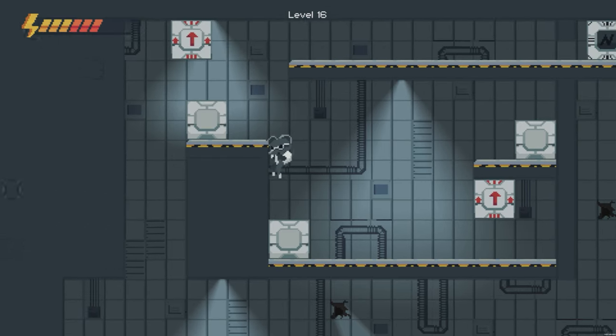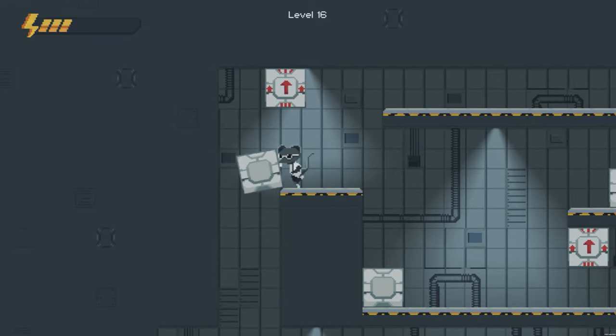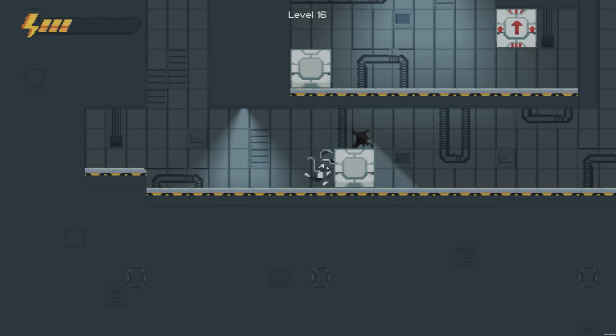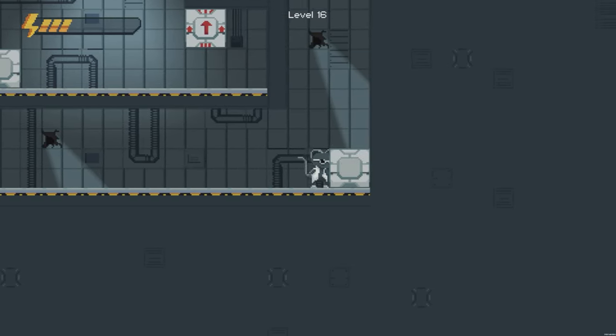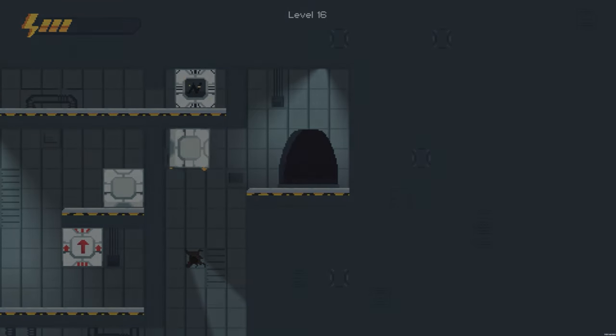Moving on to level 16 now. We just want to jump up to this section and fire a shot to the right hand side. Push this block down and then we're going to take this all the way to the right hand side and then as we charge this block it should take us up like a lift and then we can just exit the level. Easy as that.